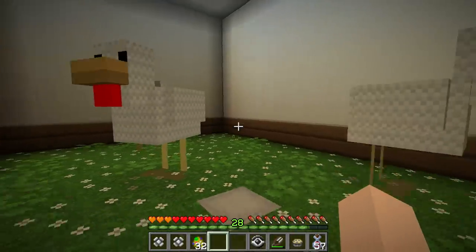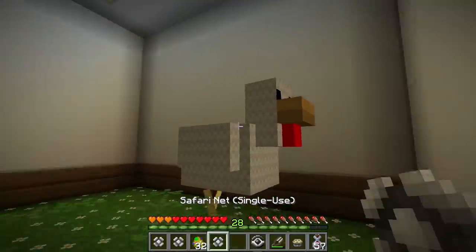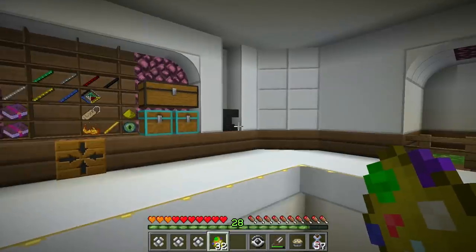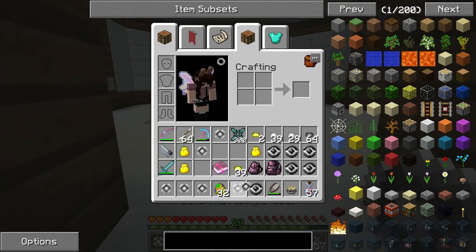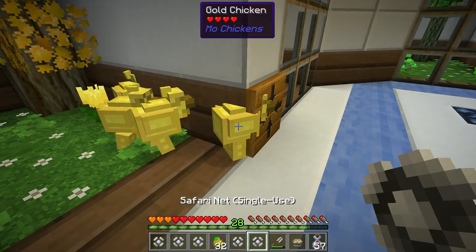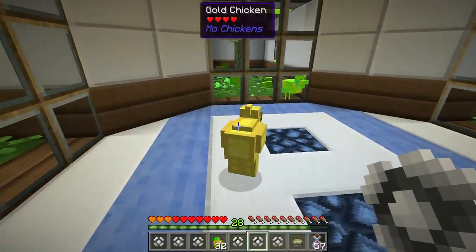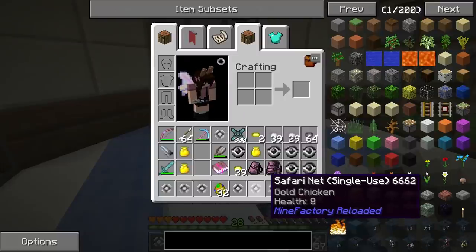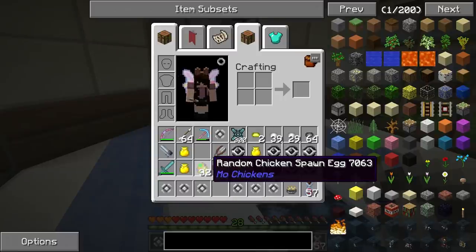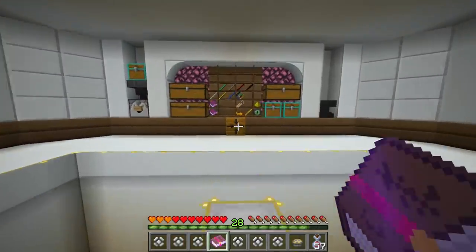Let's give her one of our giant chickens so she can use it to get more chicken eggs if she needs to. We have a giant chicken, some random chicken eggs, and some gold chickens. Let me also give her some more of the unnamed gold chickens since I have a lot and don't know what to do with them. So we've got gold chickens, random chicken eggs, and a giant chicken — that should be helpful in her quest. Let me know if you need any specific chickens!